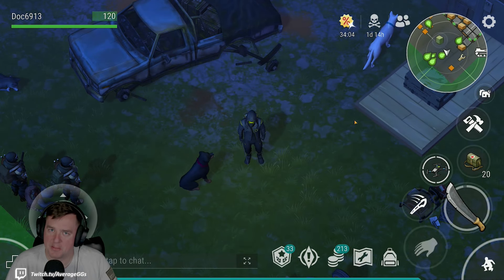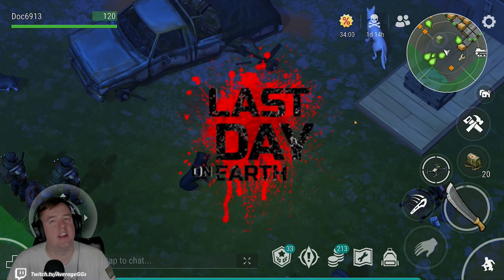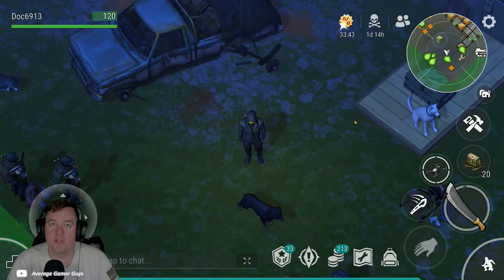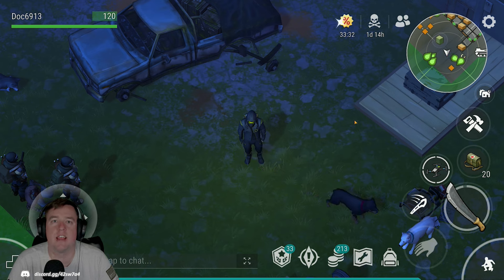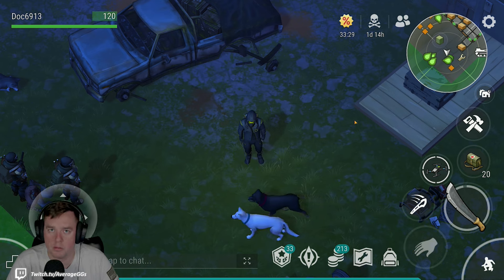What's going on everybody, Doc your average gamer guys back again — another Last Day on Earth video. Jumping into our wasteland survival guide today, we're talking about Blackport PD and the best way to survive some waves. Our wasteland survival guide is intended to do a deep dive into different locations, talk about different tactics, tips, tricks, and general knowledge to hopefully make you more successful.